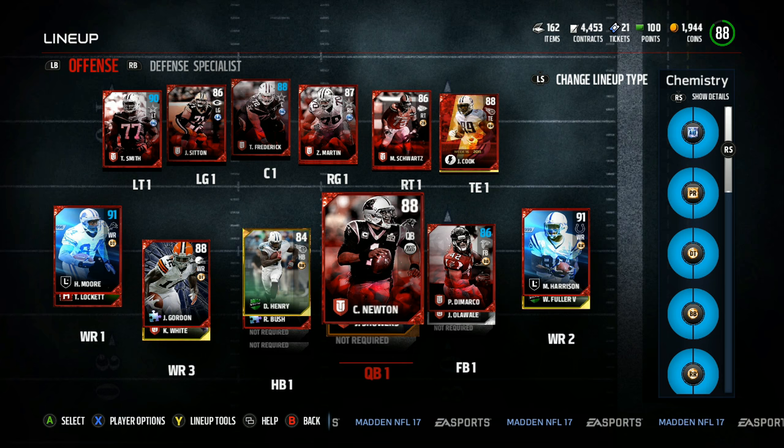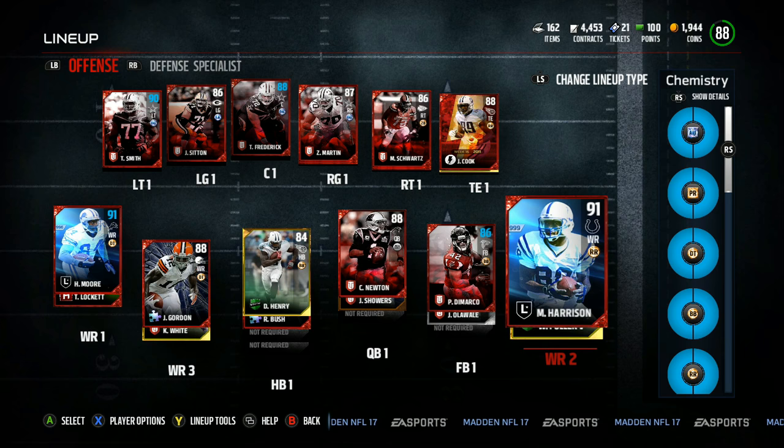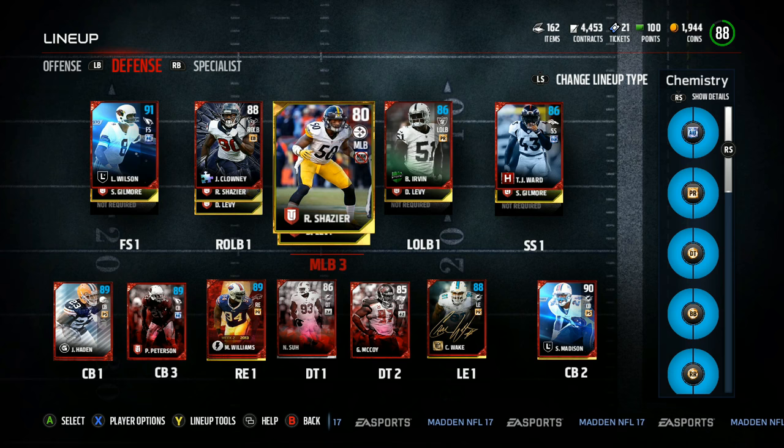Y'all let me know how y'all doing so far in y'all seasons. Still got that Derrick Henry — I'm waiting for at least a 90 overall card to jump out, then I'll put Derrick Henry as the number 2 so I can move him into the fullback position. Right now him and Reggie Bush, they doing their thing. I can't really do too many pitches but everything's working, everything looking good.